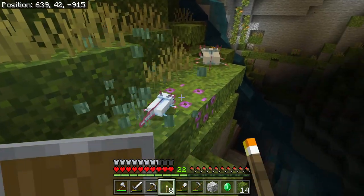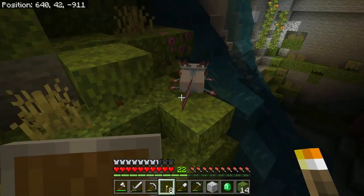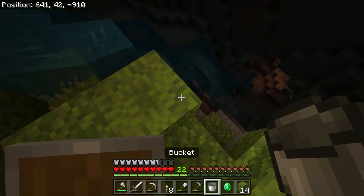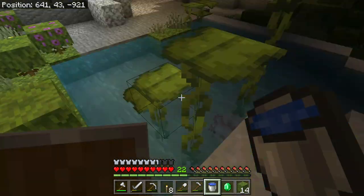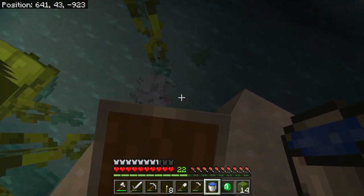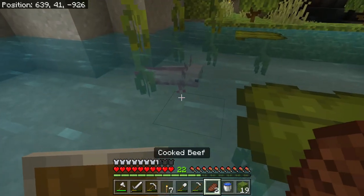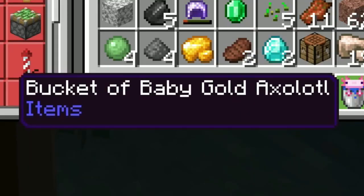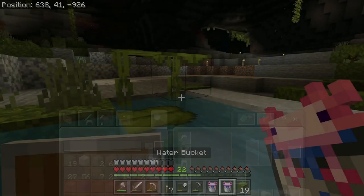Wait, there are baby axolotls in this game? They're so cute! I never knew there were baby axolotls. We found what we're looking for, but there's a lot of them and they're trying to run away from me. We need a bucket of axolotl. There's more of them here. Get in the bucket! We got two axolotls in a bucket now — a bucket of baby gold axolotl and a bucket of adult axolotl. That's so cool. I didn't know that was a thing.